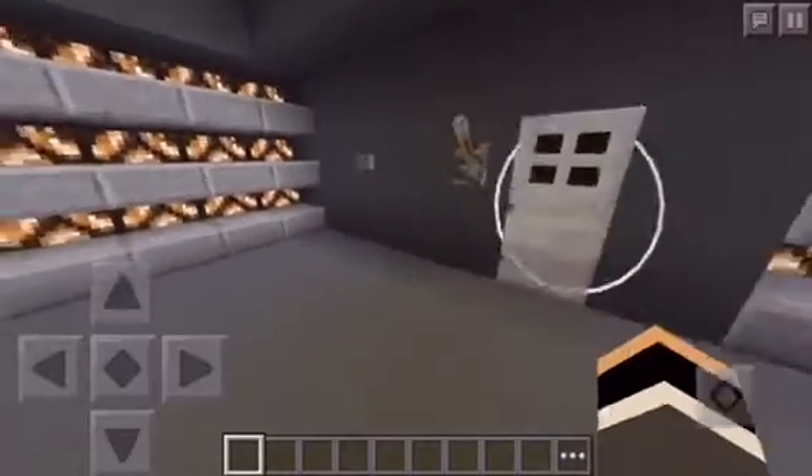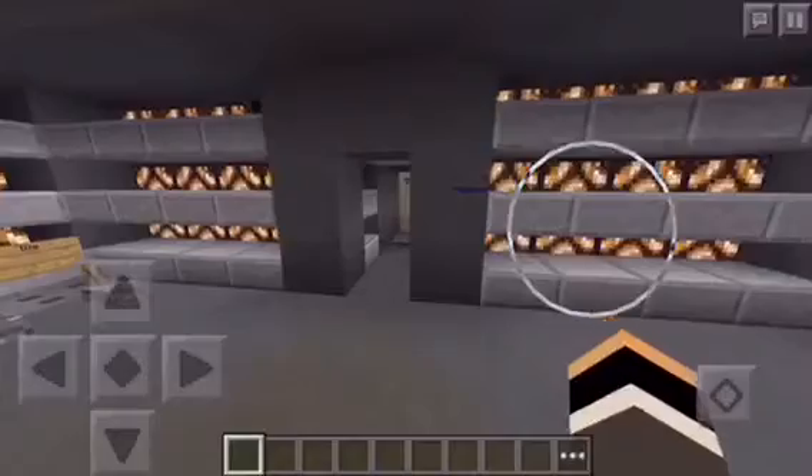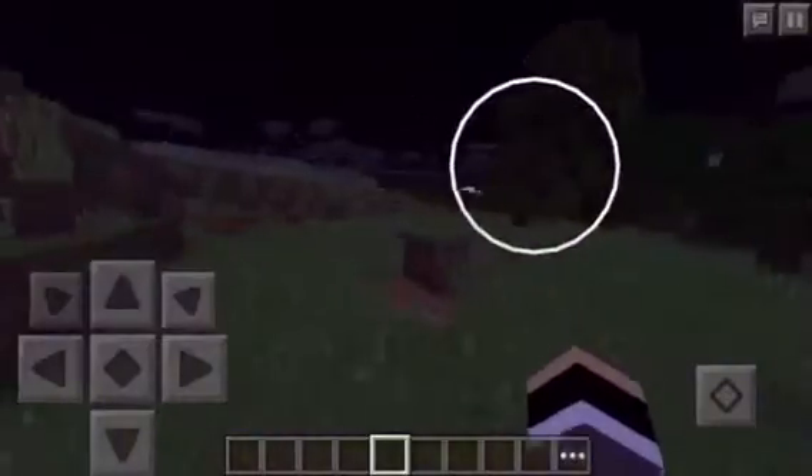It's just a really glitched out block, but before I show you how to get it, I'd like to show you some examples of how it could be used. It could be used to make this really cool hallway! Now, it looks a lot cooler at daytime, but you know, who cares?